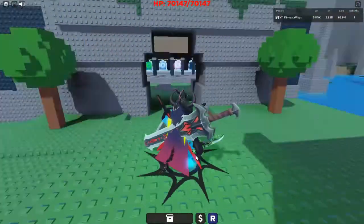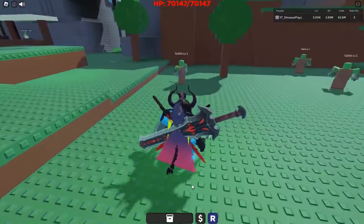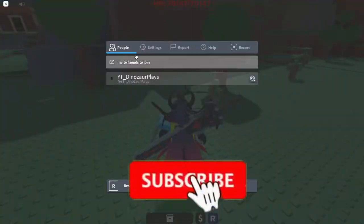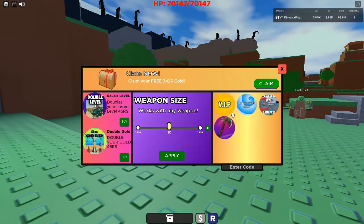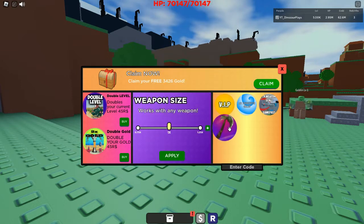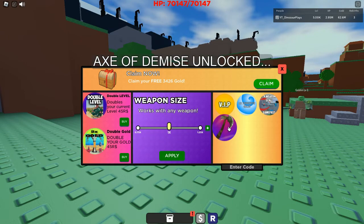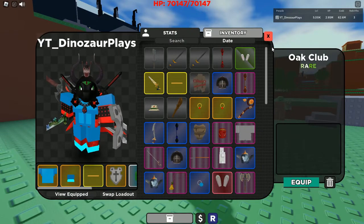Hey, welcome back to a new video! In ShadowBiz RPG we're going to be testing the giant battle axe. If we come here to the shop, there's a giant battle axe right here for 777 Robux, which we're gonna buy right now. It's gonna be a little difficult but it's okay — it's a wild Robux spend and this hasn't really seemed like it's going to be very good, but we're gonna see.